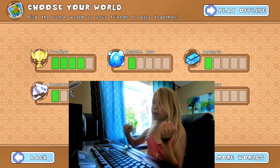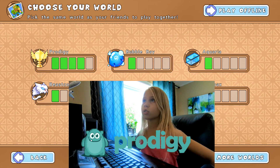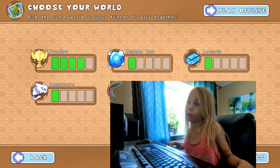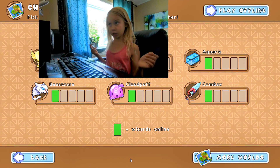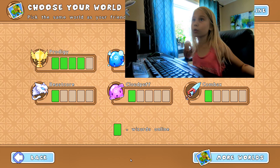Hi guys, today I'm going to be playing a game called Prodigy, and it's a math game. So there's all sorts of different worlds, you can just pick one if you want, like whatever one you want. If you want to play with somebody, you're gonna have to choose the same world as them. And I'm playing with Tristan here, so we both agreed on Cloud Puff. That's one of the worlds.